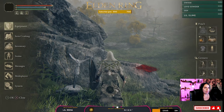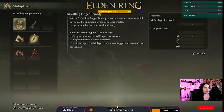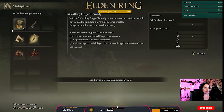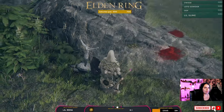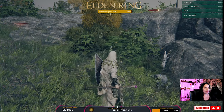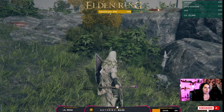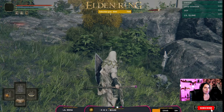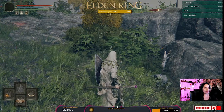How they're going to do that is by using that other item. Right now, keep in mind, we now want to be the host, not the helper. So as the host, we have the furcalling finger remedy. We can go, 'I want to be a host' — sending co-op signal to summoning pool. What this does is light up on the ground the markers of people who want to help us. To know what's being triggered at the time, we can see up at the top that little pocket watch item — that's the one that shows you're the host.